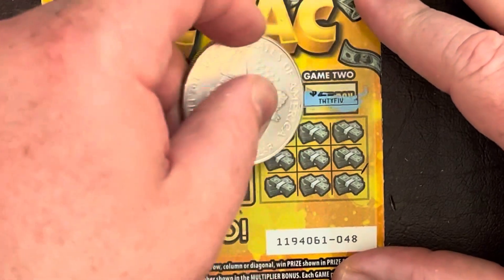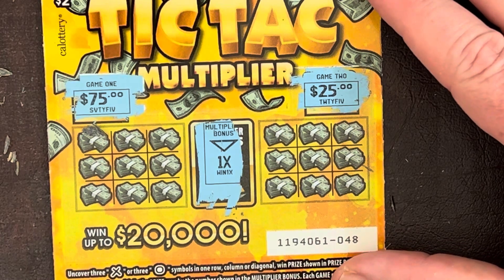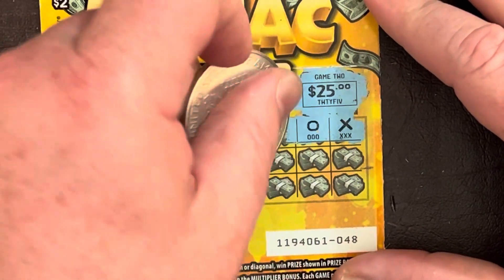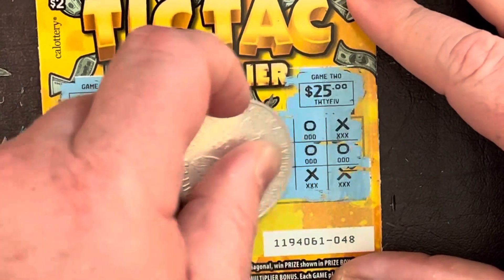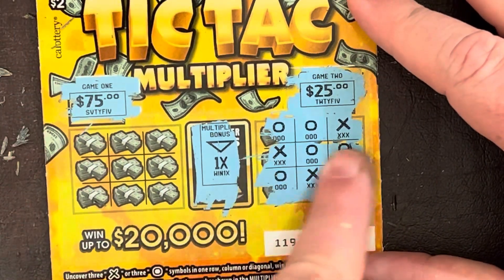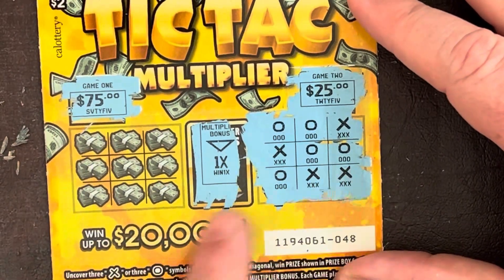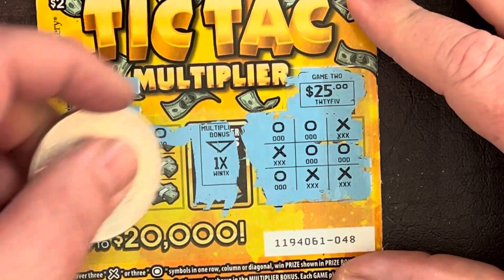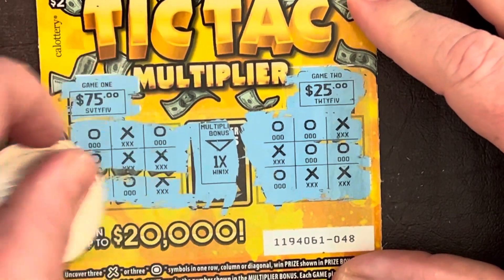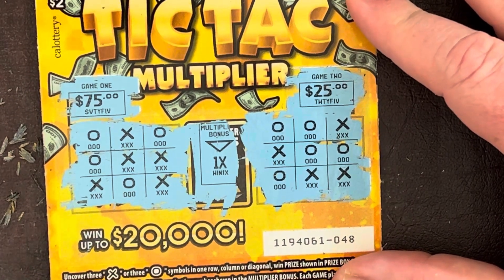We got 75 or 25 in the prize boxes — both decent sized prizes. Let's go for the 25 first: O-O-X, X-X-O, O-X-X — any three of a kind? No. Okay, let's try for the 75 dollars. No, no — no three in a row, diagonal, row, column. Nope. This one's a loser, we're 0 and 2.